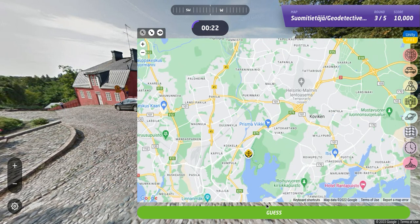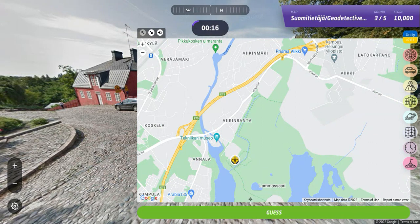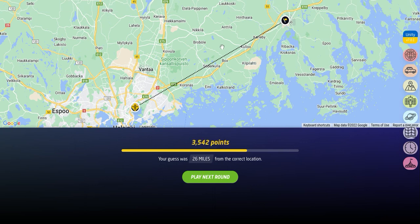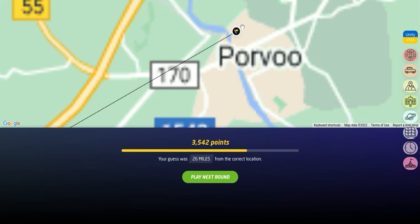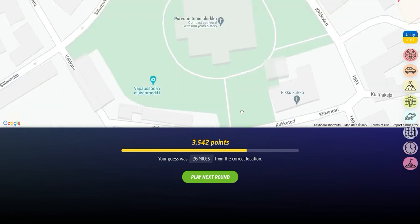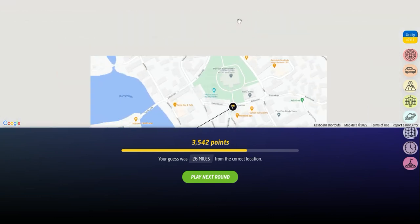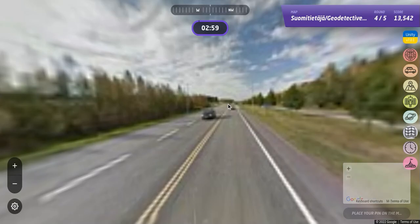We were 26 miles away, so not close. We were in Porvoo, which is interesting. That's just the town of Porvoo, where we are on Kirkkotori — the Porvoon Tuomiokirkko, the compact cathedral with 800-year history. So that's pretty cool. But this Geo Detective round didn't give me enough clues, I guess, unless I had been there before.